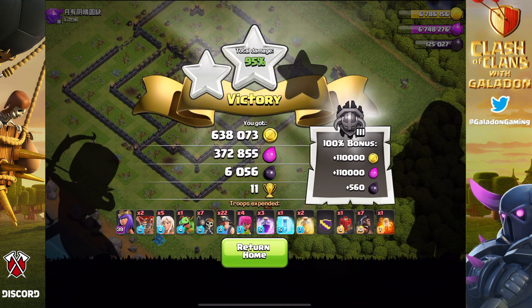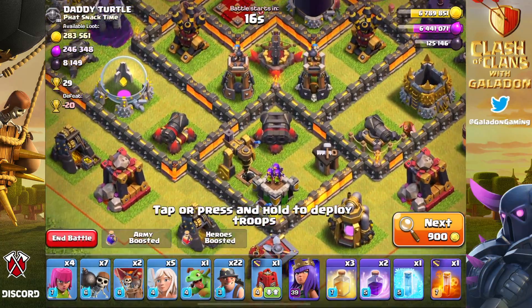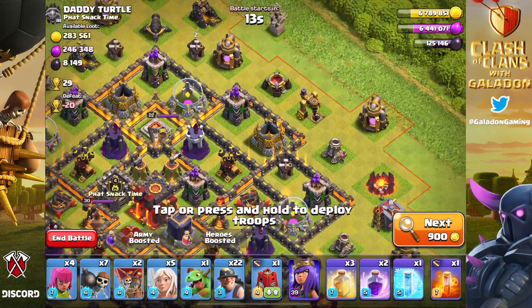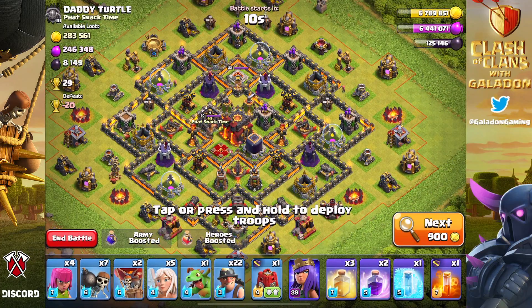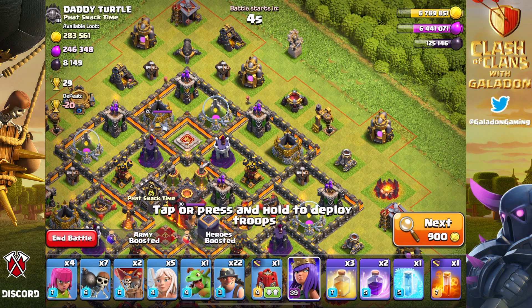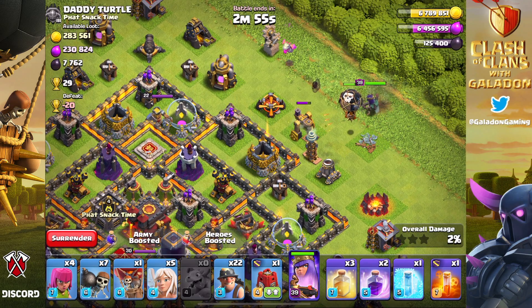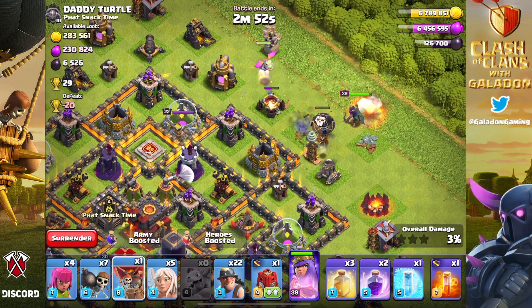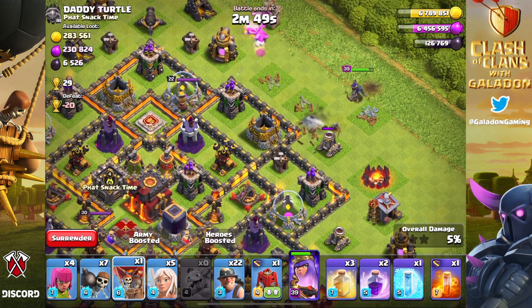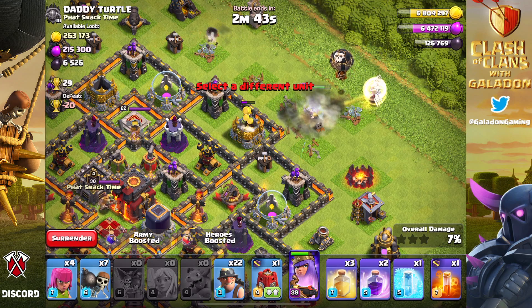Another million in loot — this was my first true test of queen charge miner at Town Hall 10. We found another base shortly after with over 8,000 dark elixir. I'm being careful about where the dark elixir is. There's some dark elixir up at the top right, so I'll send in the archer queen there, start her charge from that dark elixir drill, use the baby dragon, and hopefully she goes clockwise. Most of the time it's a yolo — we don't know for sure which way she's going to go.